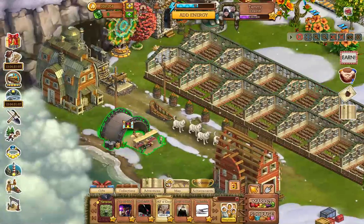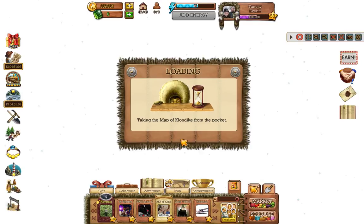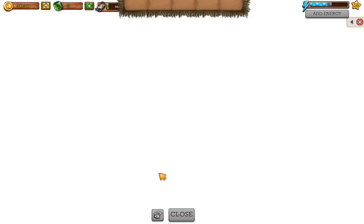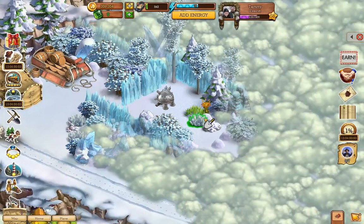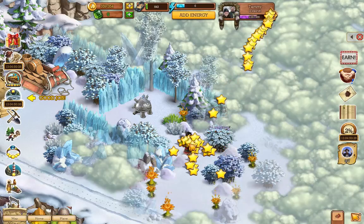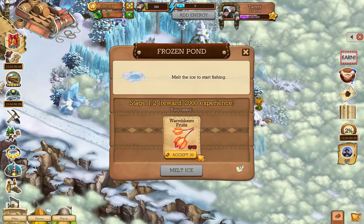Let's go back to the Polar Expedition with my 15-16 energy and see what else I can take down. I really don't want to take that down, so let's knock some of these snowballs down — they're only 10 energy each, leaving me six to work with. Oh nice, a lot more — oh, there's the frozen pond! I need 30 of these.